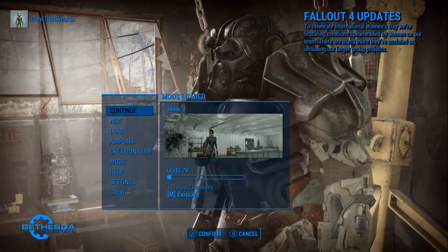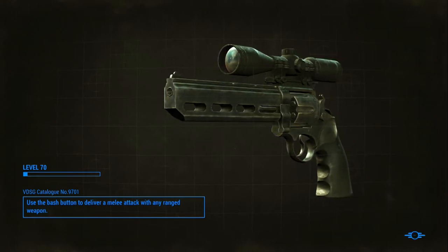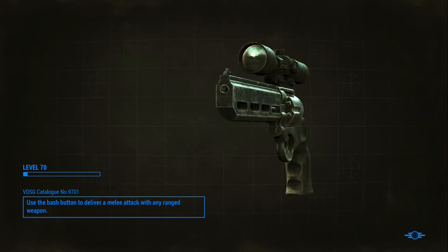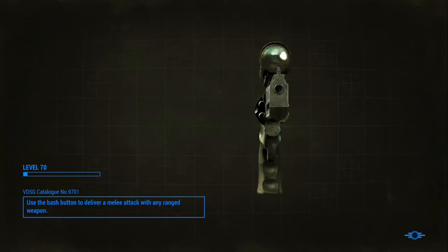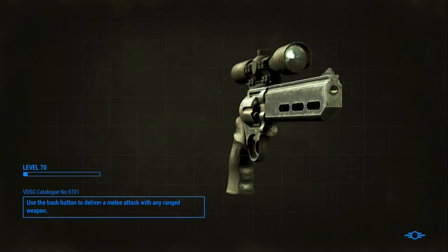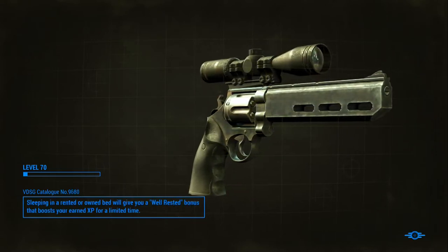We'll pick up with Jenny first and then go to John. We're just going to take a look at the outfits, see what mods we can do to them — if we can make them better. But basically, we want to get a look at them. If they look cool, that'll be fine.